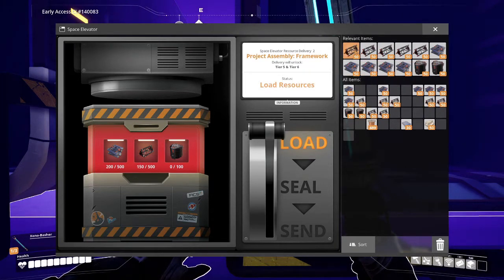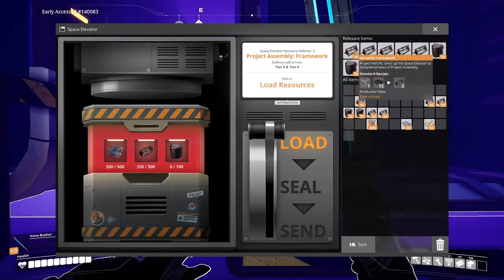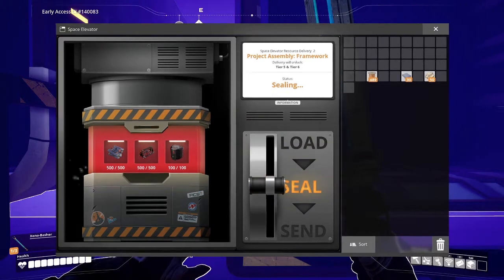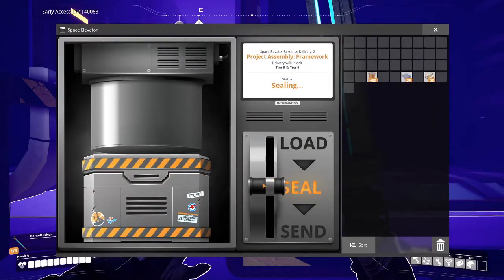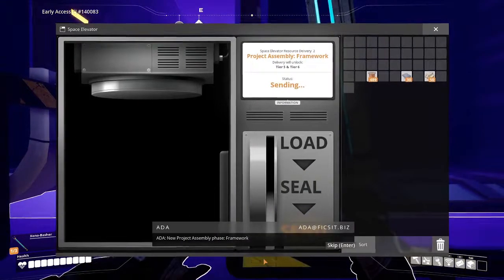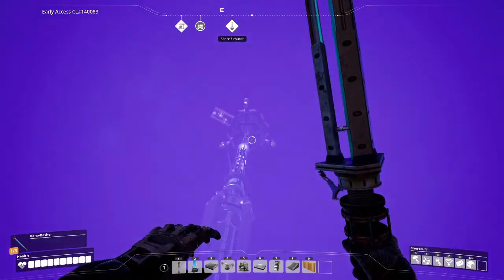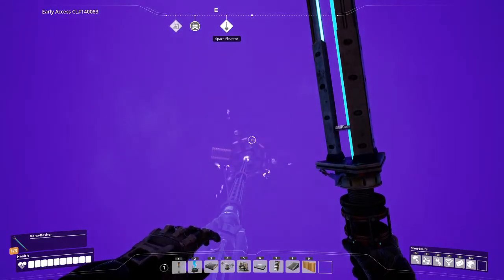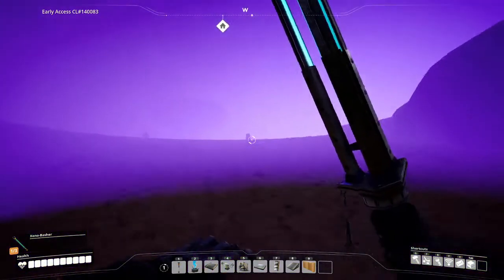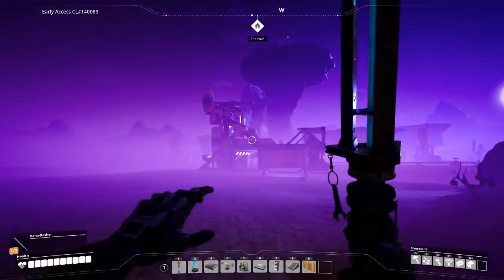What's going on? Seal it, baby! Come on, tier 5 and 6! Go! Oh yeah, baby! Come on, please be new fuel. Please be new fuel.